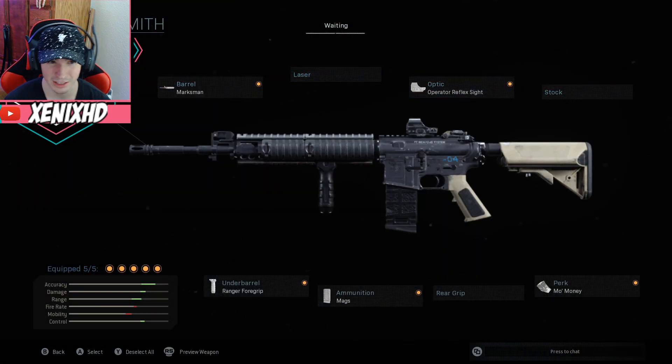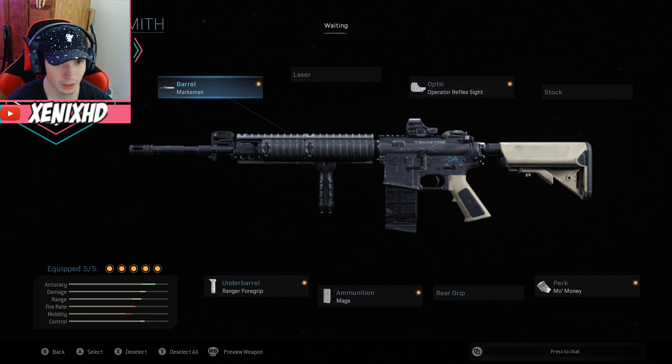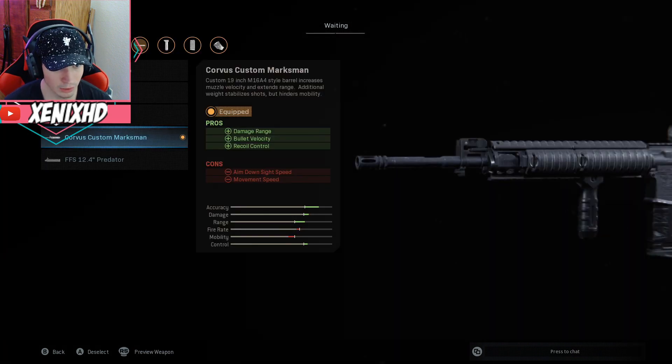You can go and customize this yourself, but what I've had that's worked good for me so far is the barrel. I use the Corvus Custom Marksman — it gives you more damage range, bullet velocity, and recoil control.